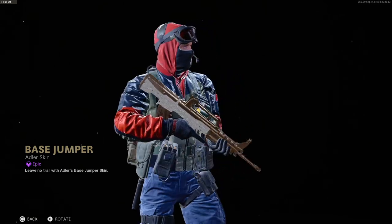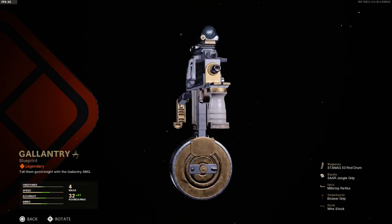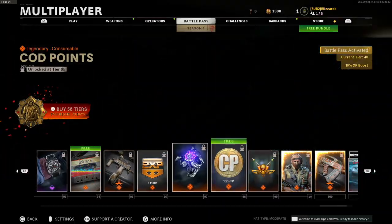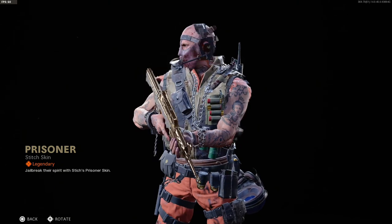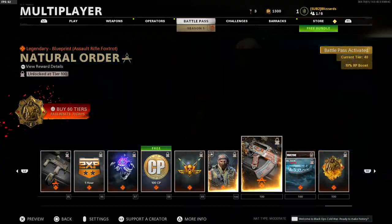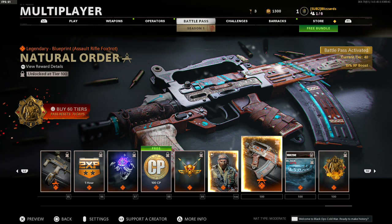This is a nice outfit — Adler, dope. The MAC-10 — oh what the hell, this thing looks dope! Oh damn, yo I might have to buy into this, this is actually sick. Then we got the Groza variant at Tier 100.